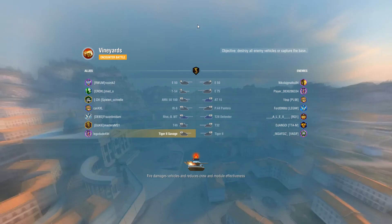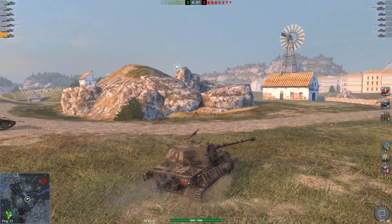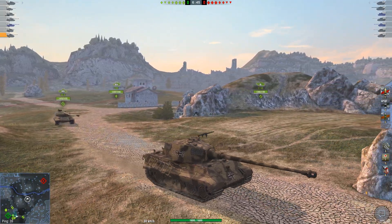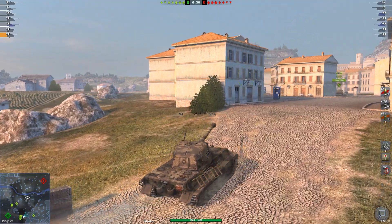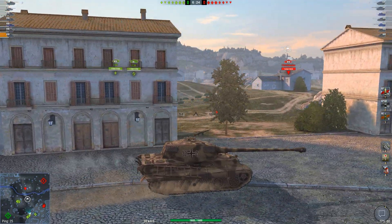Late War Germany gang, assemble. Tier 9 again on Vineyards. And they have a Defender, an AT-15, an E-75, an E-50, and a King — they have a lot of things I don't want to go up against. I'm going to have to, because the Late War Germany gang can't pick and choose Cromwells. So where are we invading? Off we go into the Vineyards. The T-54 went off for spotting — good. And he spotted an E-75 and a T-32. Good.